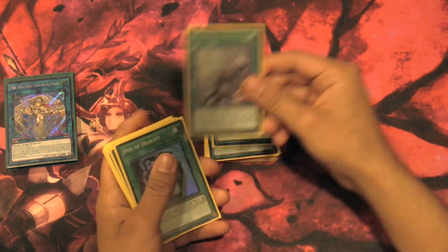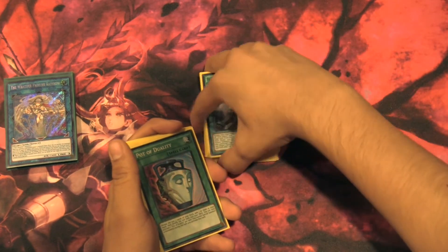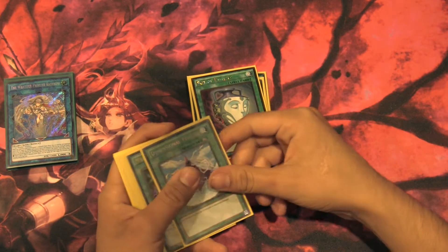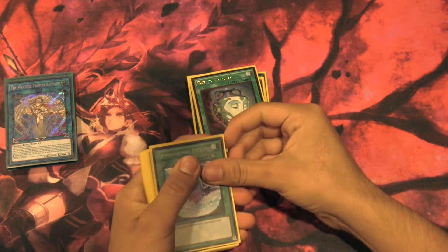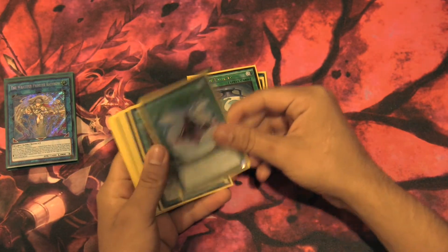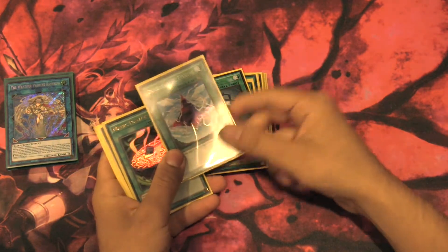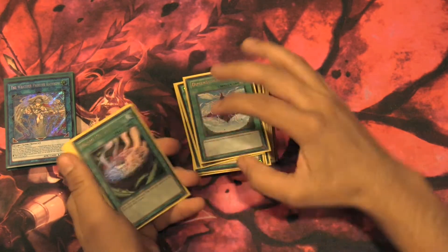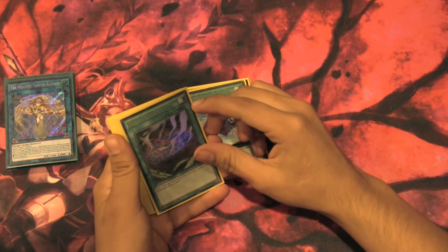We run one Disciples and one True Draco Heritage — we know what those do, it's just to get your Tributes out and get a little extra draws. We run two Pod of Duality, which is great in this deck since you don't do much Special Summoning on your own turn, more on your opponent's turn. We also run one Dimensional Fissure — your monsters banish themselves when using effects and come back, so it hurts your opponent more than yourself. We run one Magic Planner because we run so many Continuous Traps — it lets you get draws, though I wouldn't run more than one since it's dead without Traps on the field.